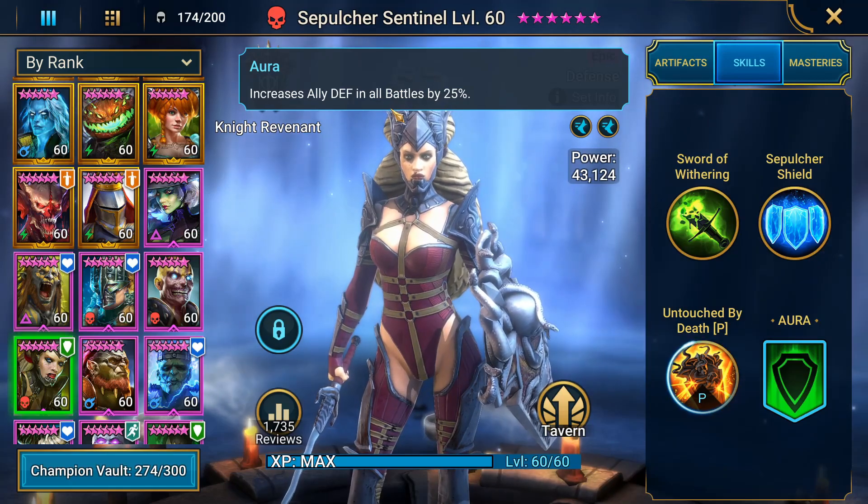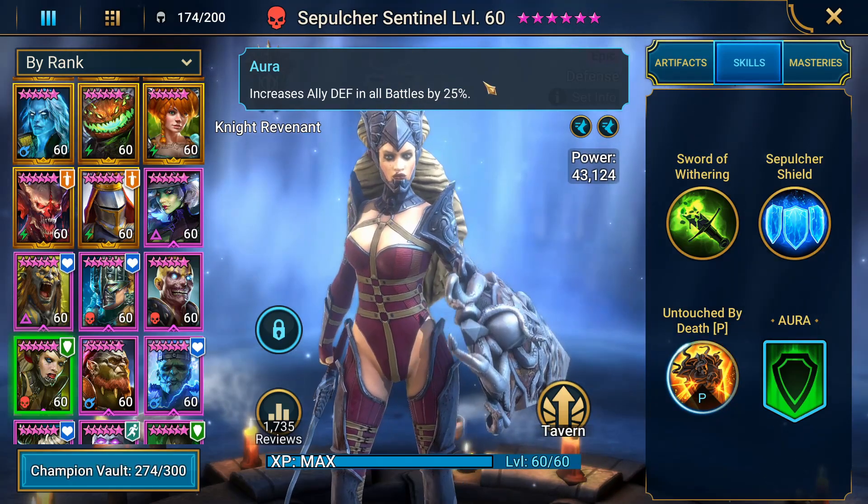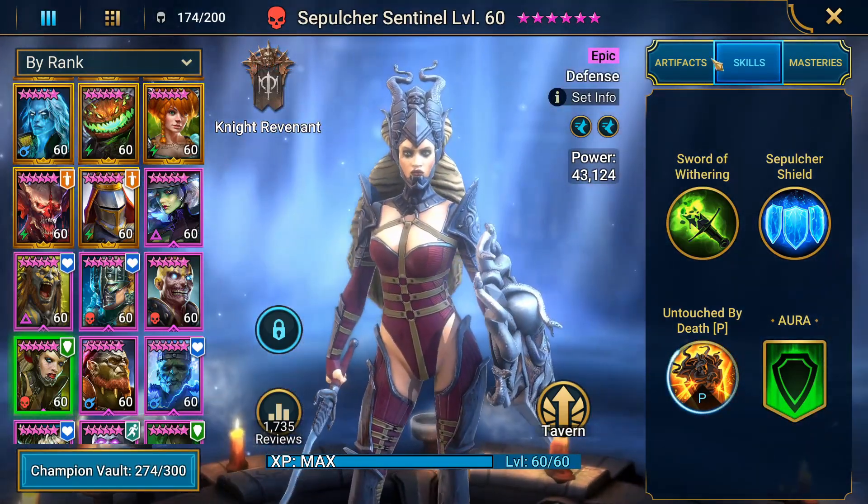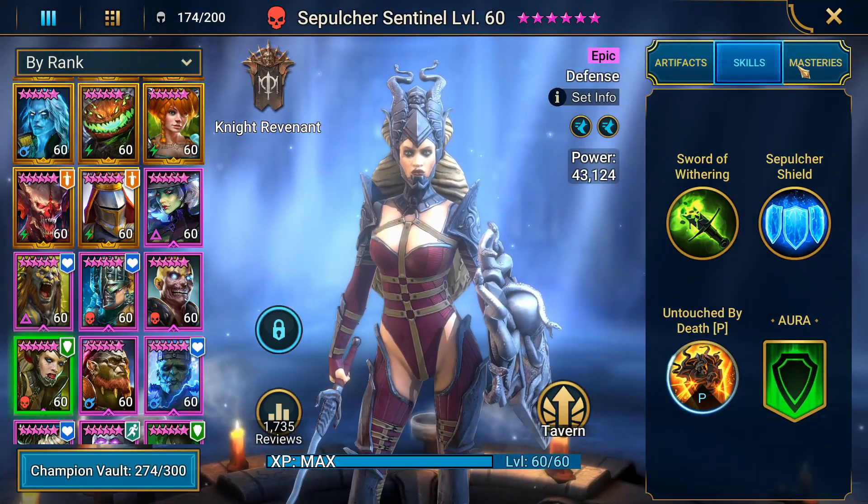She also has a great aura — increased ally defense in all battles by 25% — which is basically the exact same as Tayrel's. So just all around a really good kit. Let's go ahead and get into her build now.